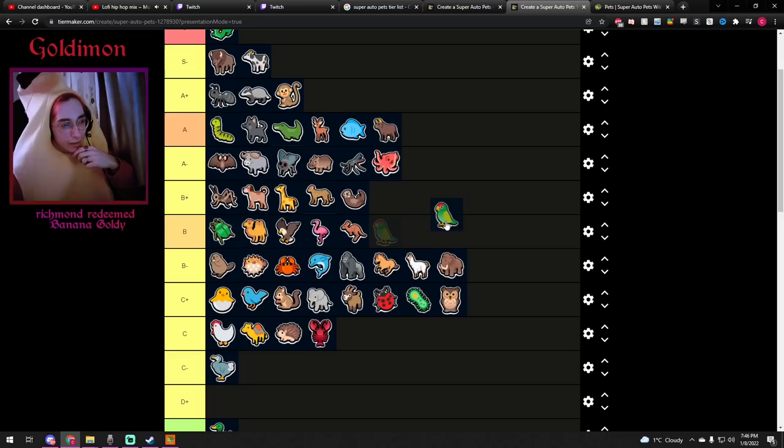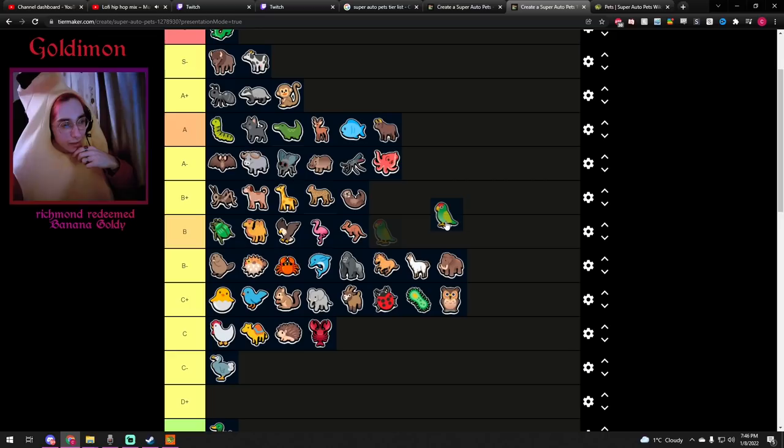Parrot — one of my favorite units. It's super fun and I mean just the fact that it's super versatile and you can use it in so many builds. You can use it in a summon build behind the Turkey or Sheep to get more summons, behind a Croc as a sniping unit, behind the Deer, behind an Ox. My favorite combo is definitely Ox plus Parrot — just so I can spam the enemy with at least two buses. I don't like its 6/3 stats since it usually dies in one shot, but I just like it — it's one of my personal favorites. I think it's B.